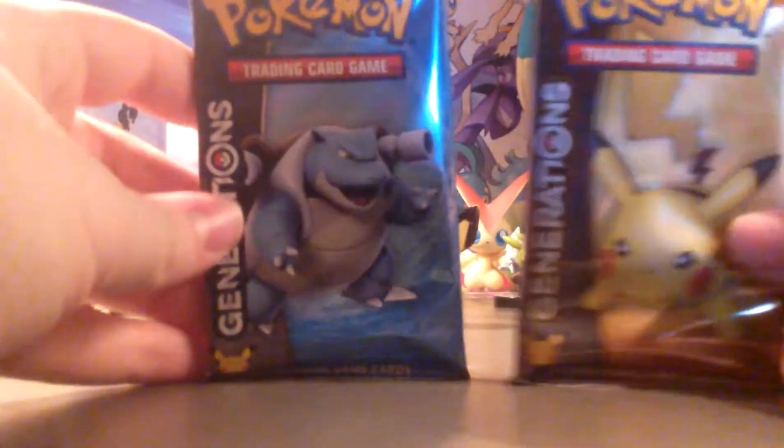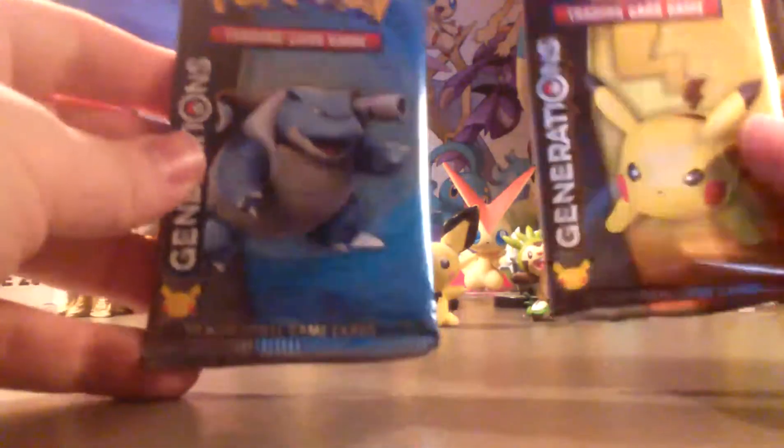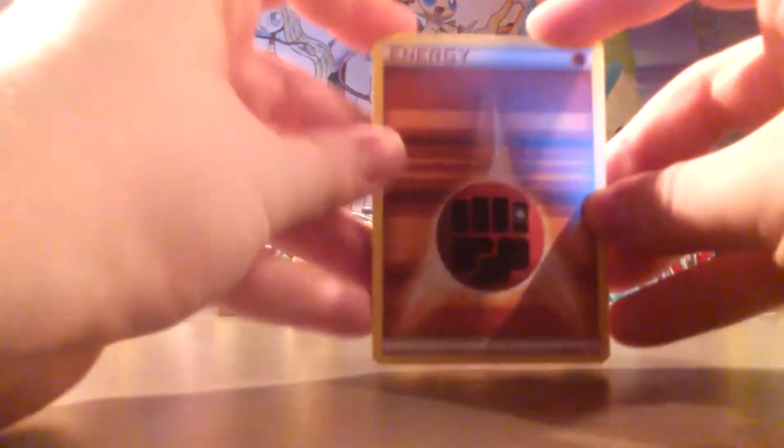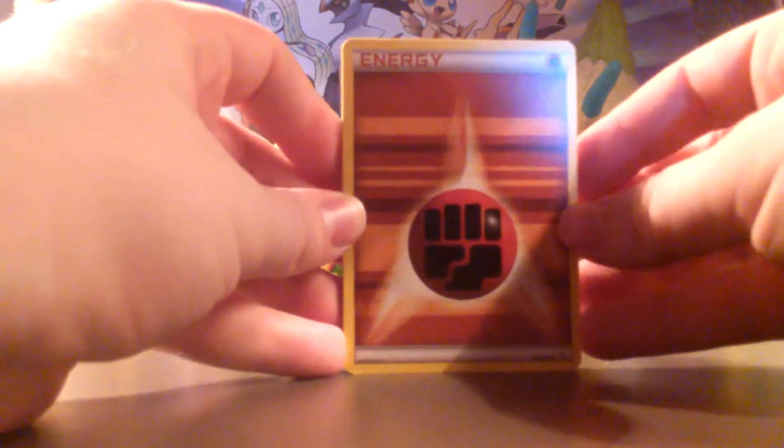So, two of the Generations packs — we got a Blastoise and a Pikachu. I think I'll open Blastoise first. I know the card trick is different for this, but I'm not entirely sure. When I opened the last one I did the card trick the way I always do it, and it worked — I think I may have done a couple things wrong.